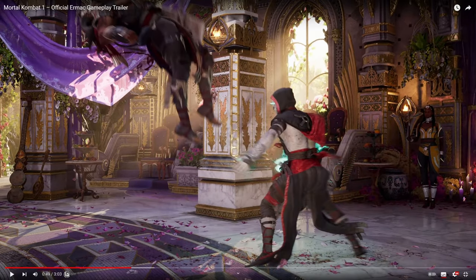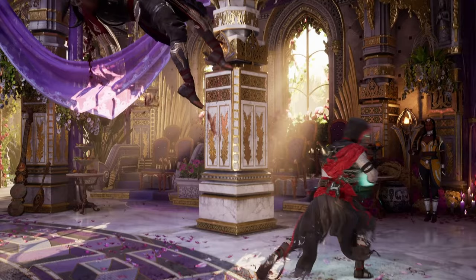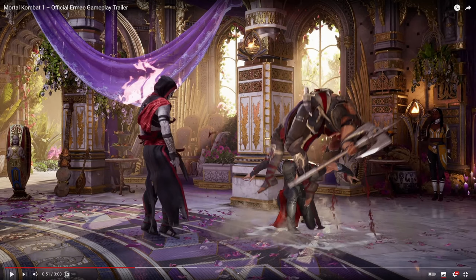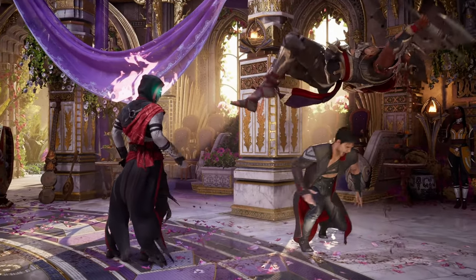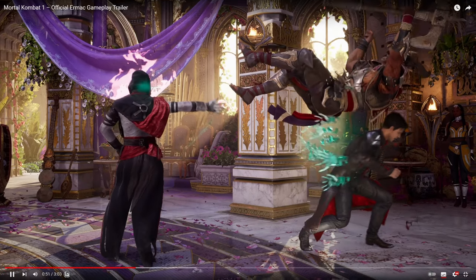Then we go for this back 2-1 string again — as I mentioned, this is a string we're going to see a lot because it looks like it's one of his main launchers. It looks like it's a mid as well, which is really cool, kind of like Omni-Man's back 1-1. Then he cancels the string into the teleport, and similar to Scorpion, he doesn't seem like he can combo off of the teleport meterlessly, so he uses another Movado attack — as another ambush, just drops from the sky, grapples down, and bounces the opponent. That seems like a great way of extending aerial strings. More interestingly, he bounces the opponent straight up instead of just stunning them in the air and pushing them away.